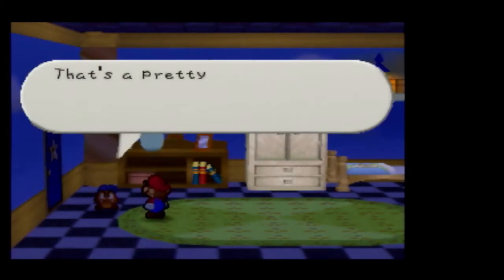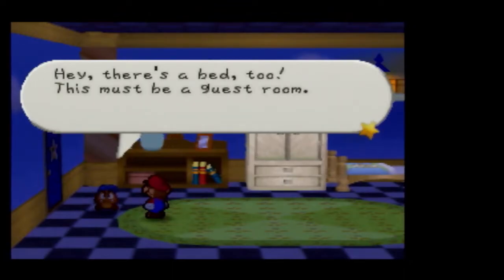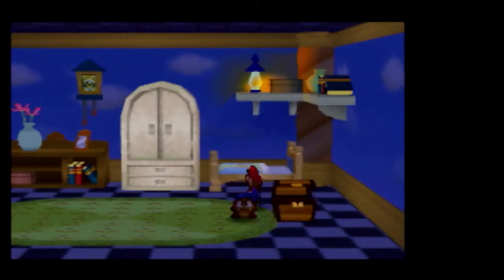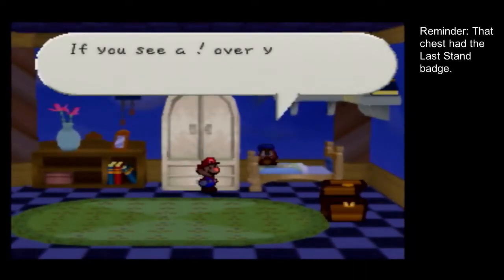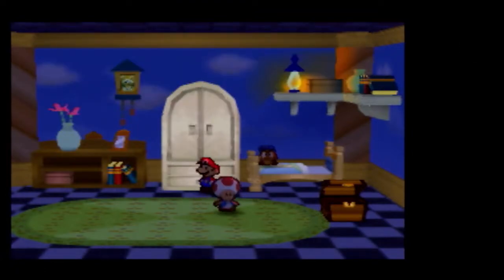Goombario doesn't know a dang thing about castles or palaces. That's a pretty huge jar over there - I bet a person could fit inside. There's a bed too. This must be a guest room. And an empty chest - I wonder what was in there. It was a thing that we already have, because the princess isn't with us. So let's look at this thing. He doesn't have anything special to say about it, but we open it up.